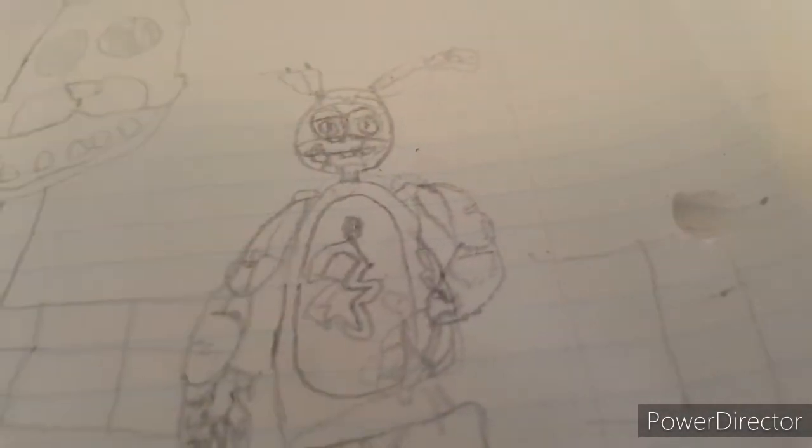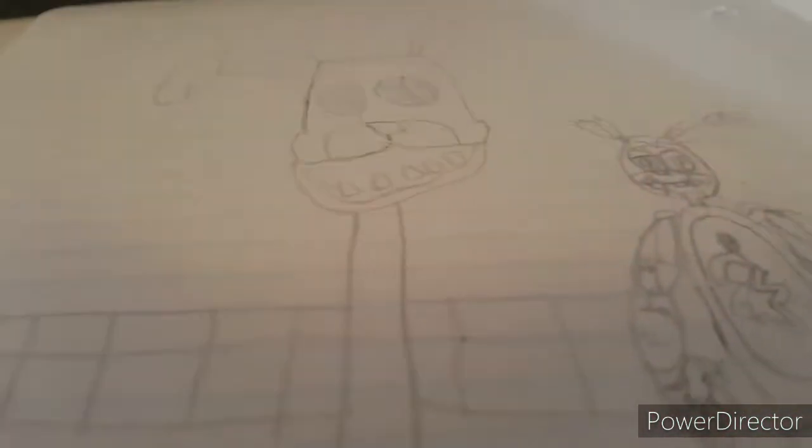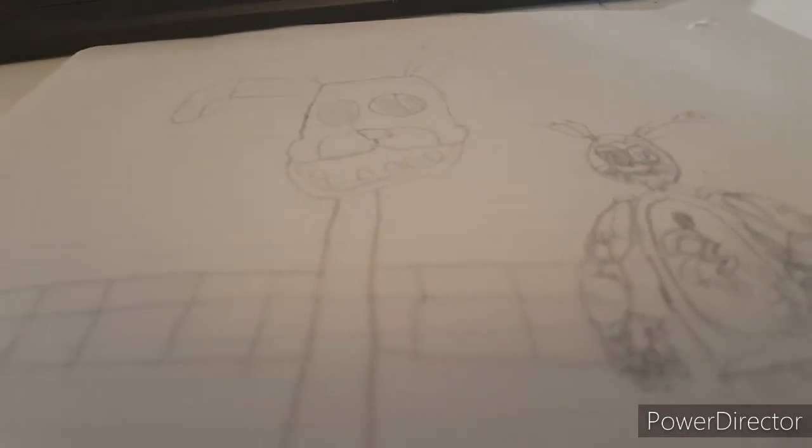Now let's go into the other drawing. This one might be a little worse because I didn't take much time. My favorite character is Springtrap. Let me turn the brightness up a little bit so you can see. This is Springtrap — there's his face, his body, his arms, and his legs. I think his legs are the best part of the whole drawing. And there's Bonnie Stand from FNAF 3. I like FNAF 3 the best, but a lot of people don't.